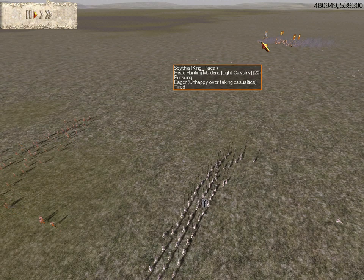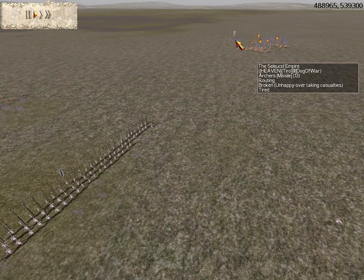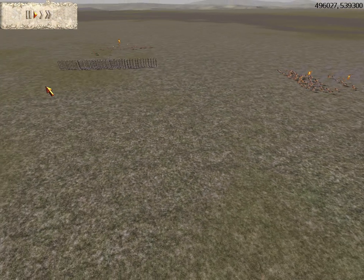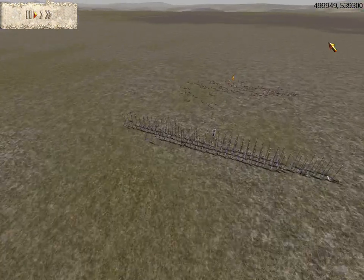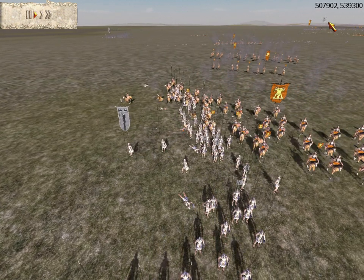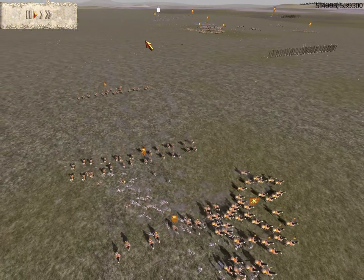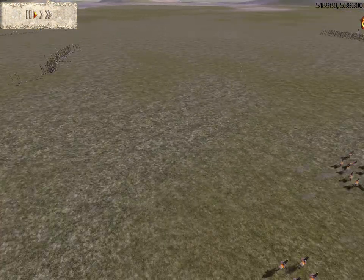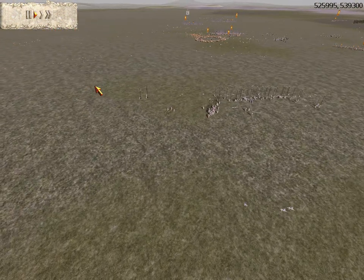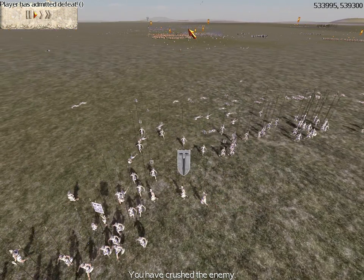That's me running down his Archer unit. As you can see, you just try to isolate and get rear attacks. Here I just go in for a charge since he's in loose formation and doesn't have his pikes down — that's an easy route. He's starting to realize what's happening. He's scattered all over the battlefield and I'm firing on everything I can fire on, taking away each unit piece by piece. He knows there's no way he can win because he can't catch me, so he admits defeat.